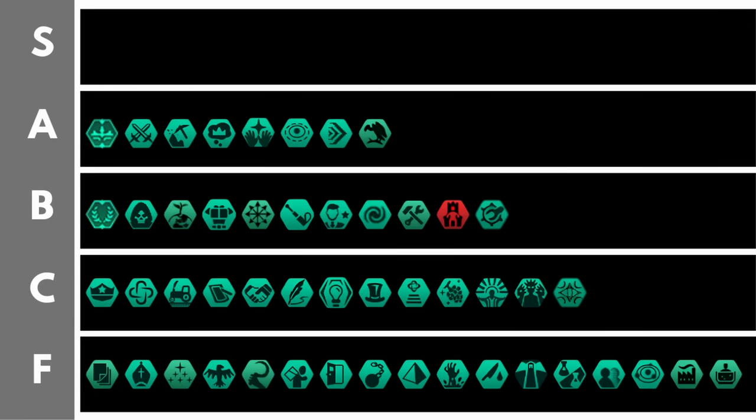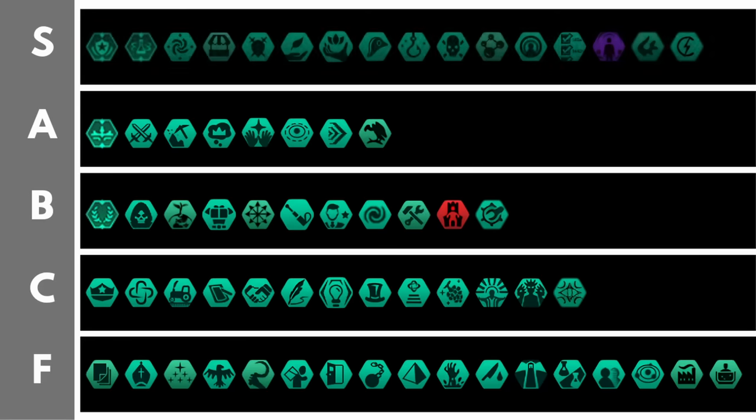We're now up to the S tier. Items in this tier are generally auto-include if you have them available. Sometimes you might be deciding between the different auto-include items that you see here. Let's dive in.